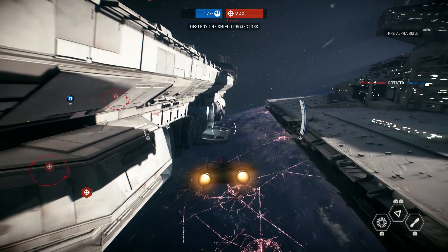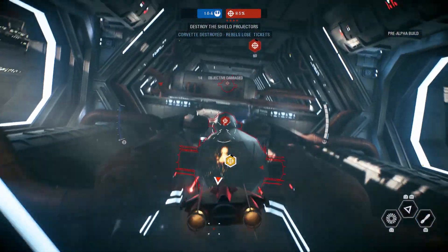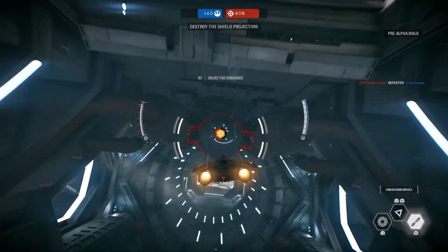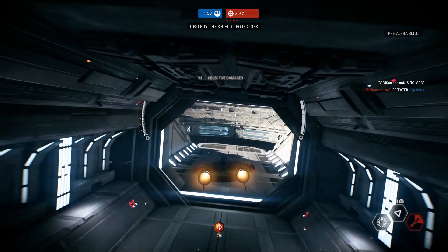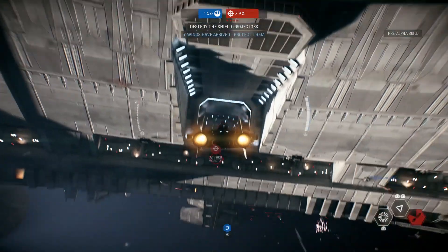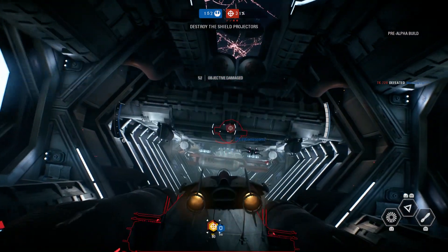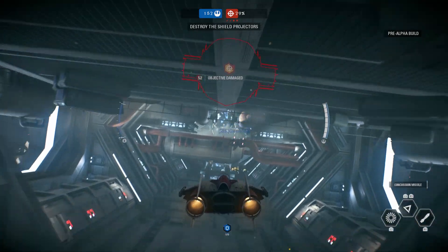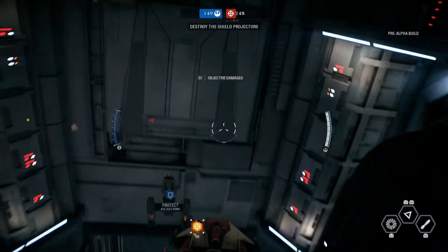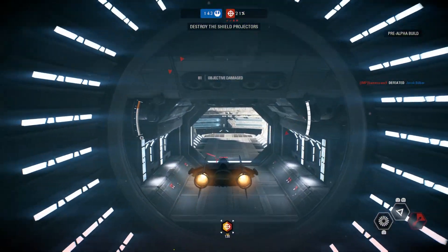We need to get inside the ship here - one of those classic Star Wars moments of flying inside a big thing. These shield projectors turned up quicker than I anticipated. You damaged it. This will be cool - all aboard the bounce bus and back into the station. Let's slow down a little bit. Proton torpedoes ready. The other two have been destroyed - nice.